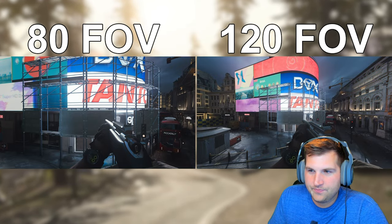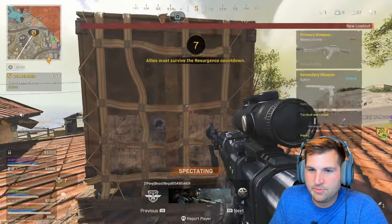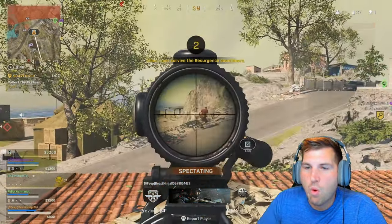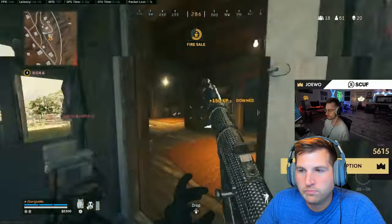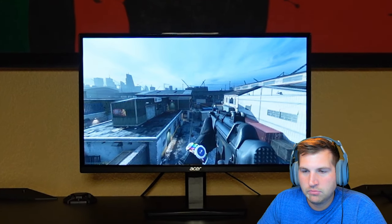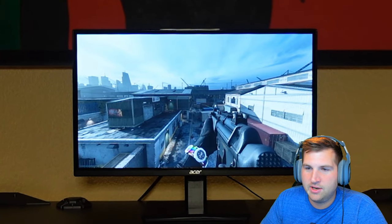This means console players see way less of the game on their screen than PC players. On the MWT beta with 120 FOV, they still sucked though. The sweatiest players maximize their FOV for the most competitive advantage. I play on 120 FOV and still play better than people on 160.